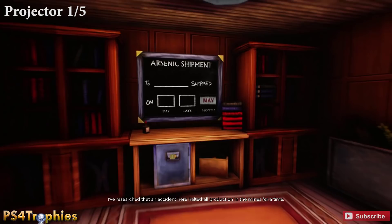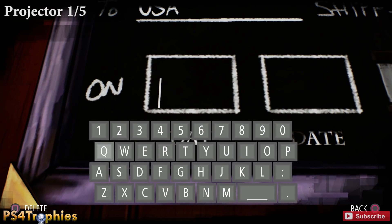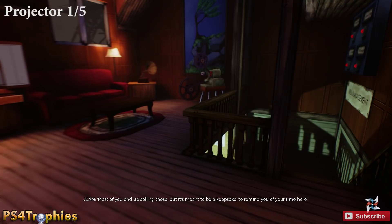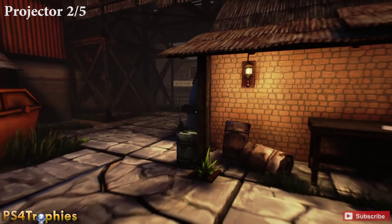After you interact and turn on that machine, pull out the paper and put it on the spindle. Come over to this board and type in USA. For the day, it's going to be Monday — MON — and the date is going to be the 16th. Doing all of this will assemble the projector. In order for the projectors to count towards your stats and get the trophy, you're going to have to make sure you always interact with it after you've reassembled it.